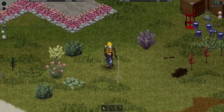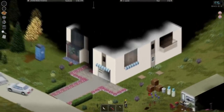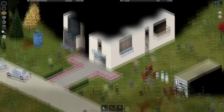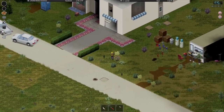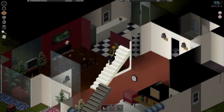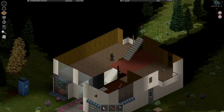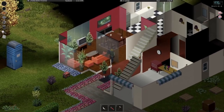Welcome back everyone to another episode of Project Zomboid. Today we are going to be working on the roof and also building out the coolest game lounge in the entire world. Sadly the rain is still somehow getting into my house and I don't know exactly how that works, but I'm hoping that changes soon.